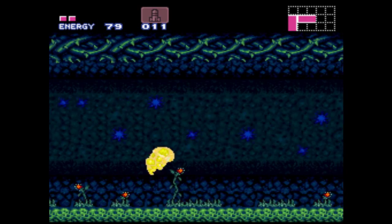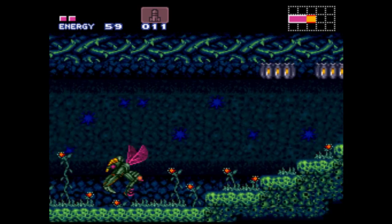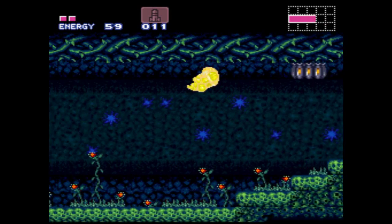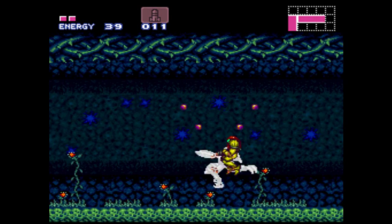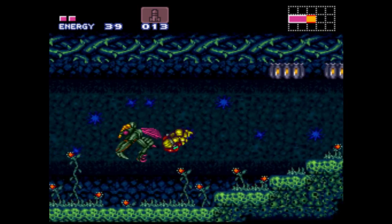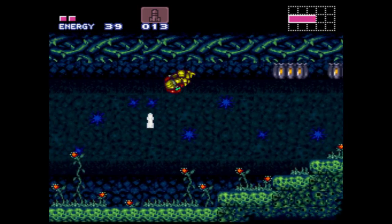And in this room you actually have to kill all three of these little wasp things. The pseudo-screw attack is the best way to go about doing so, just due to the fact that it kills them in one shot. The charge beam is not a required item — in fact, since it's a Metroid game, you can probably tell a lot of items are optional.